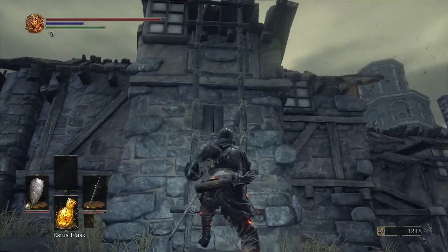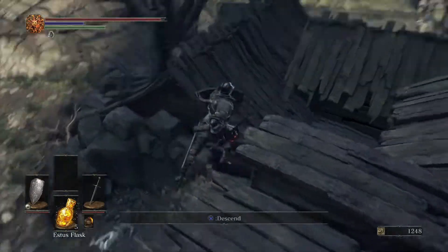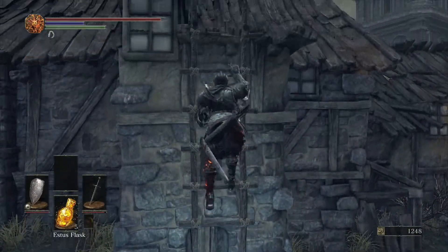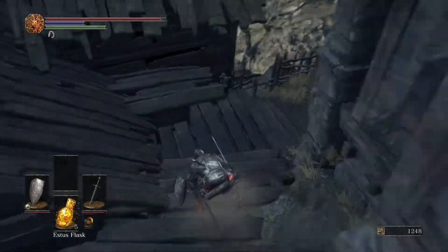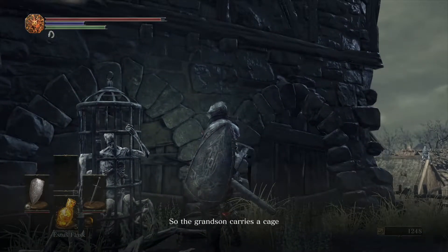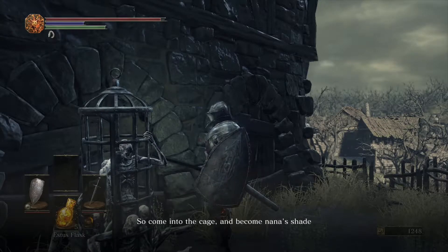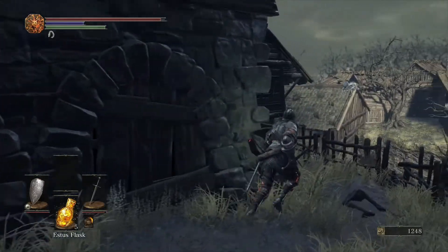We're climbing right back up, coming back this way. Let's go this direction first — pick up this worthless wooden plague shield and talk to this creepy NPC.